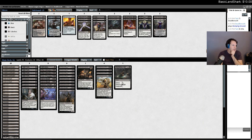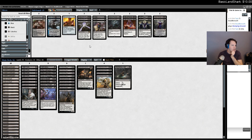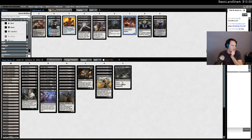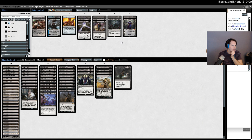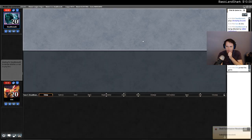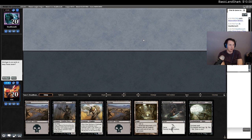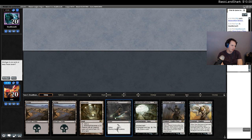These cards are all not superb. Rhythm of the Wild. Liliana's not that bad — it kills Generator Servant. I think Kalitas doesn't really do anything. Murderous Cut not being a two-mana removal spell hurts. Strike one and it's cut. Lifebane Zombie is great, but I might just die — my hand sort of does nothing. I think I should mull again.